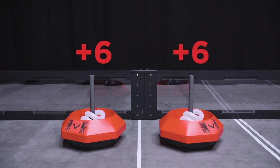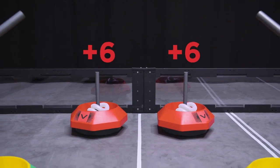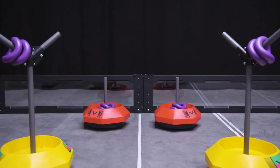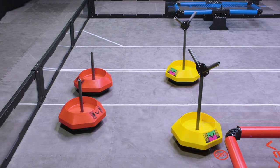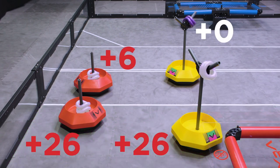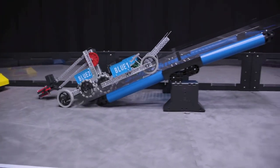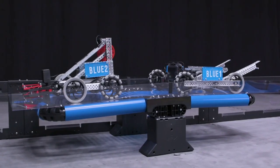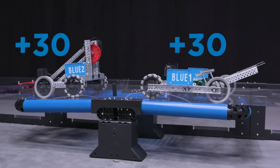Rings scored on an alliance mobile goal will count for the respective alliance regardless of where the goal ends the match. However, rings scored on a neutral mobile goal will only count for an alliance if the mobile goal ends the match in their home zone. Each mobile goal scored in an alliance's home zone is worth 20 points plus the points for any rings scored on that mobile goal. As the match draws to a close, robots will head back towards their alliance platforms. Each robot that ends the match elevated on a balanced alliance platform is worth 30 points for that alliance.